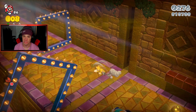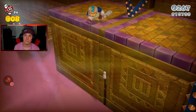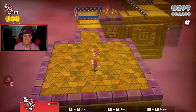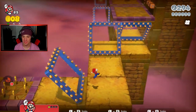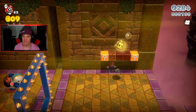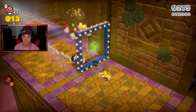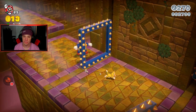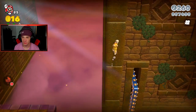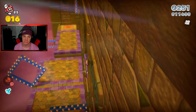We get another cat bell — do I want it though? I'd rather keep the Tanooki. Oh, there's a green star! I went for it because I thought it was going to disappear, thought we were on a timer. I can get another cat suit here. Where is that green star — the Charging Chuck drops it. There it is — come here. I missed it again but it comes back around.